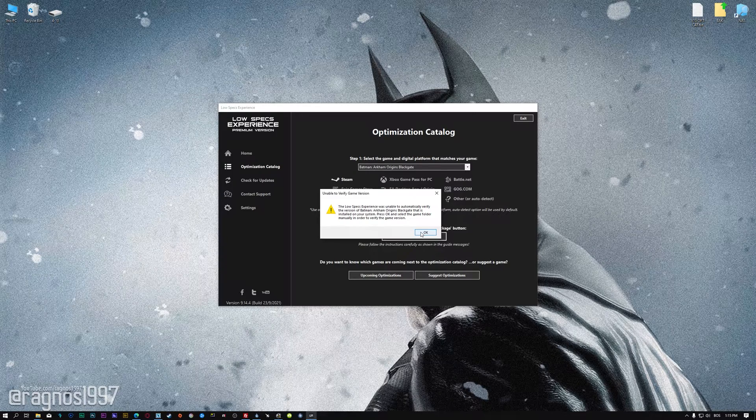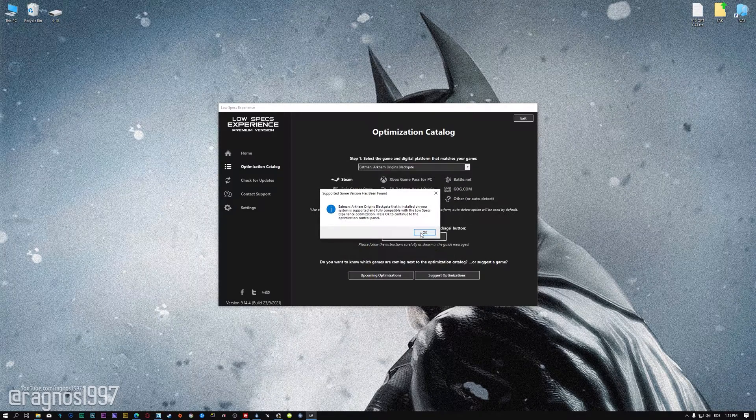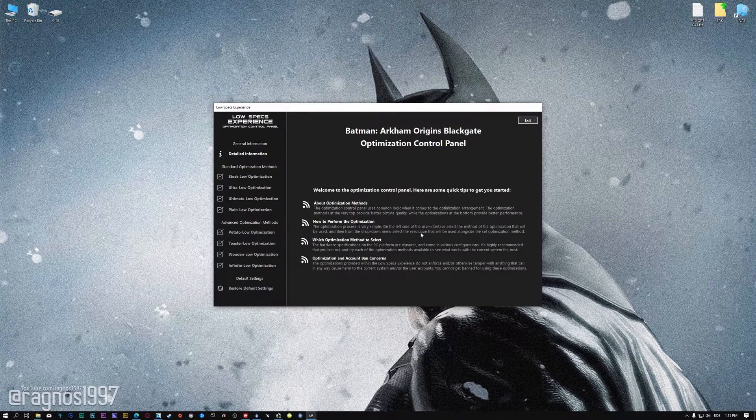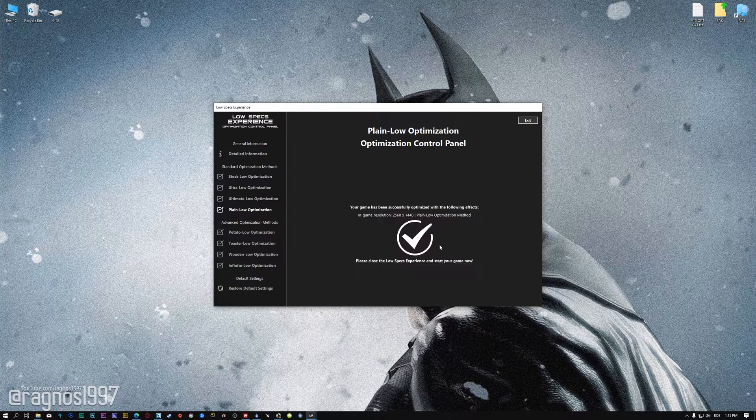Press load the optimization package. If the Low Specs Experience does not automatically detect the game installation location, simply select the game installation directory. Press OK and the optimization control panel will load. When it loads, simply select the method of optimization and the resolution you would like to render your game at. You will need to experiment on your own to see what works best for your system. Once you decide, press the execute optimization button and then start your game.